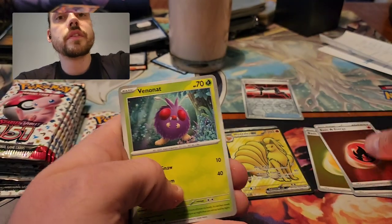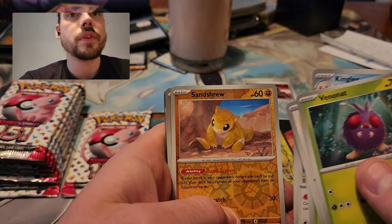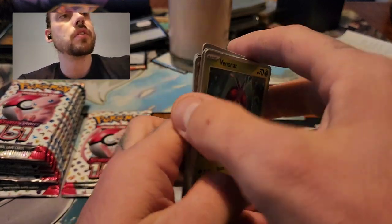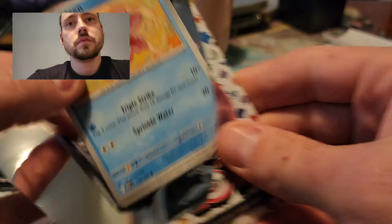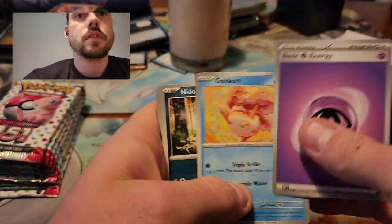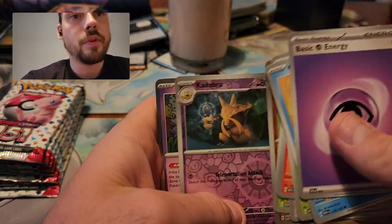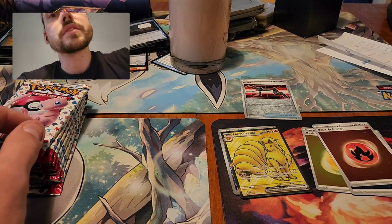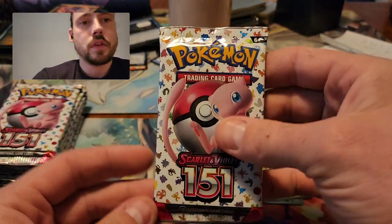Holo Fire Energy — that's 3 Holo Energies from the first half of this UPC, so I might be able to hit more than 4 on this one. Sandshrew, Mankey, Beedrill. Here is pack 8 of 16 — the halfway point of the rip. Dugtrio, Kadabra, and Mr. Mime. So I've got a Full Art and an Illustration Rare from the first half. Let's hope we can get something big from the second half of this one.